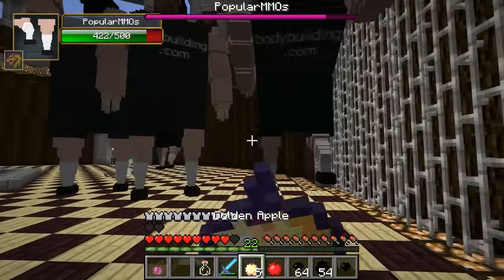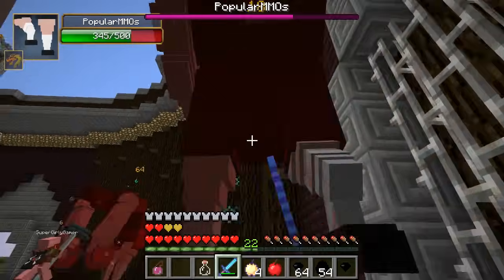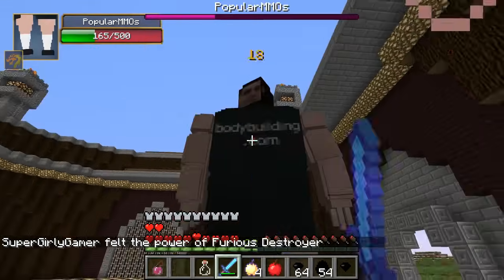Here we go — I'm killing him with his own weapon! I am using enchanted golden apples, my regeneration. Oh no, this is really bad — I'm almost dead! No no no — Pat felt the power of furious destroy! I love that death screen.